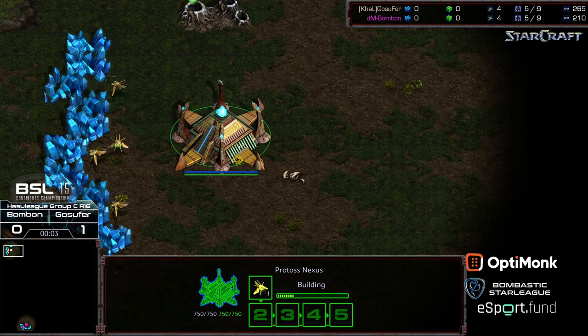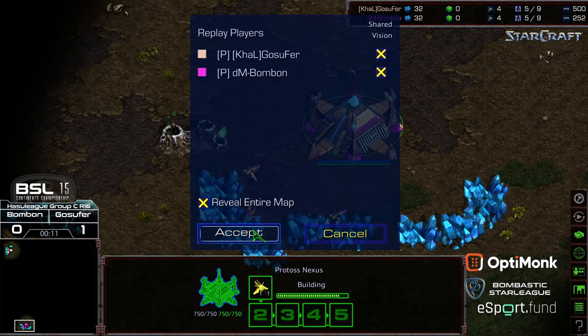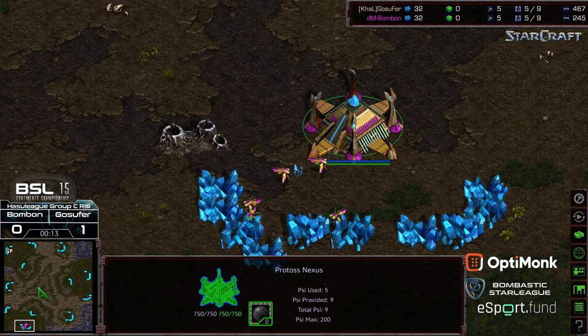Welcome to another commentary done by Diggity, Upper Left Corner. Once again, as the Peach Protoss, we have Gosephur, Bottom Left Corner, we have Bonbon, starting as the Hot Pink Protoss. This is going to be on Longinus, which is a three-player map.